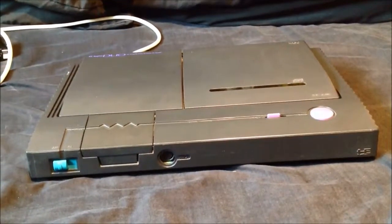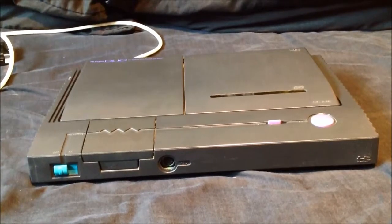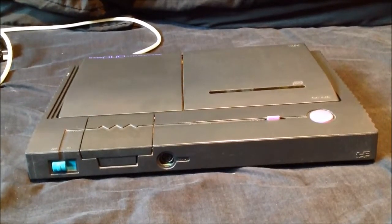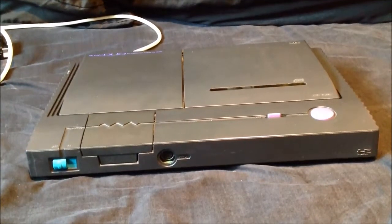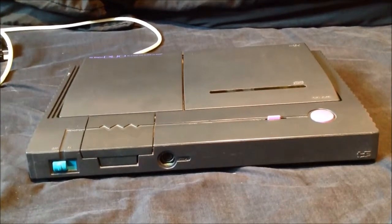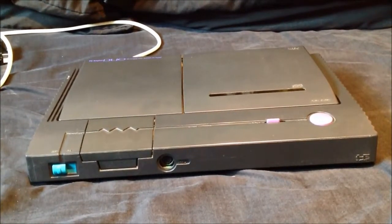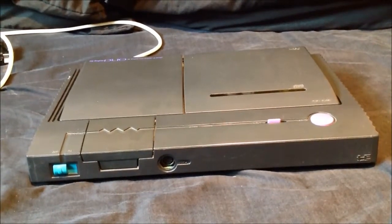The 8-bit processor in these machines was very fast for the time, so you can throw a hell of a lot of stuff around the screen. It competed very well against the Mega Drive — in the majority of cases the PC Engine versions are better. For instance, Forgotten Worlds looks like the arcade version on the PC Engine, but the Mega Drive version is very cut down.